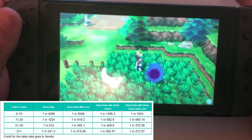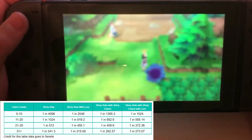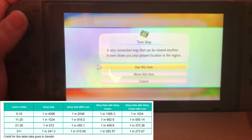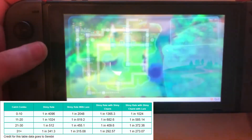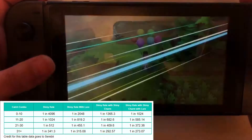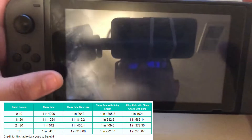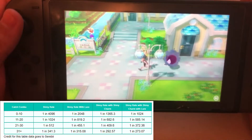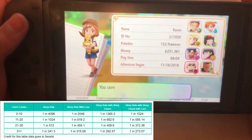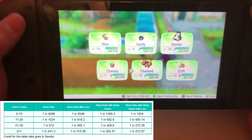Actually, real quick — I want to also try to catch a shiny Mewtwo. Every time I get a combo over 31, I'm going to go try to catch Mewtwo. So before I explain how I did the Charmander thing, I'm going to go ahead and attempt Mewtwo first. I'll save and fly over there.